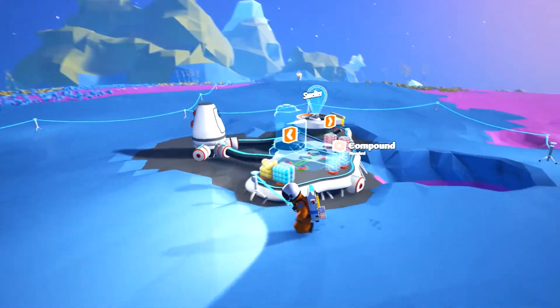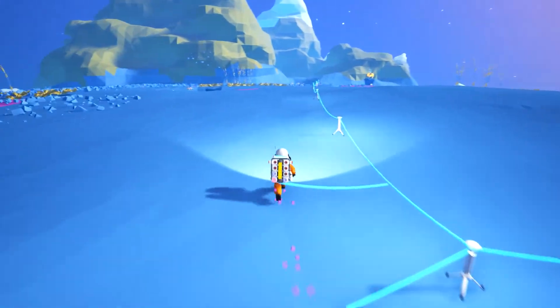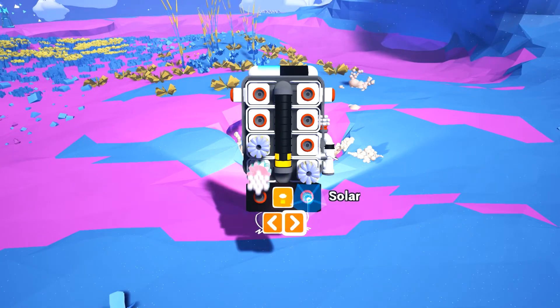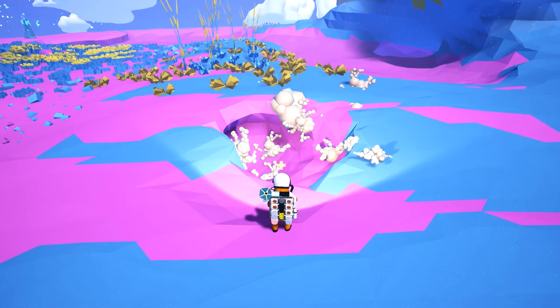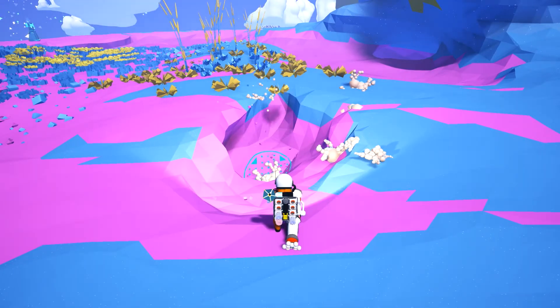Now I can go get some compound. I am smart. Out of power - I need that solar panel on myself as well. What does it take to create a solar? It takes compound. Let's create a solar thingy-ma-jigger. And there we go. So now I get some energy all the time, so I shouldn't run out as fast. It's kind of neat.